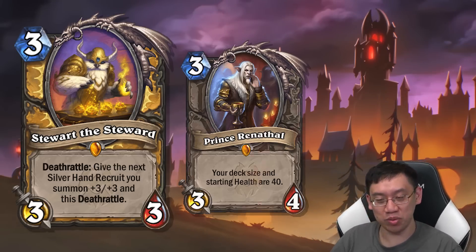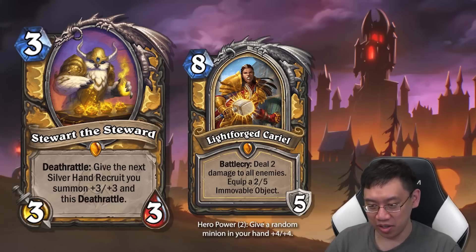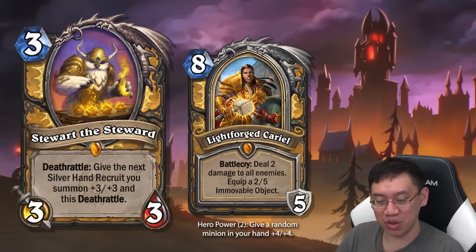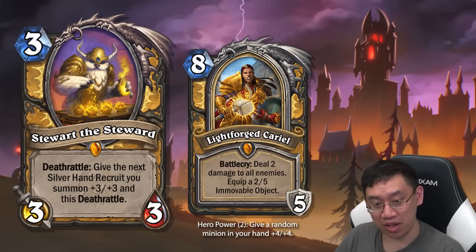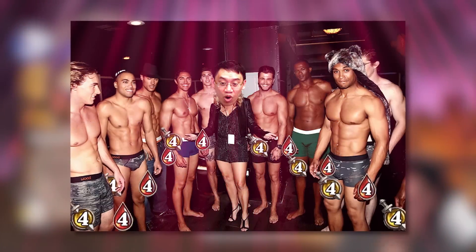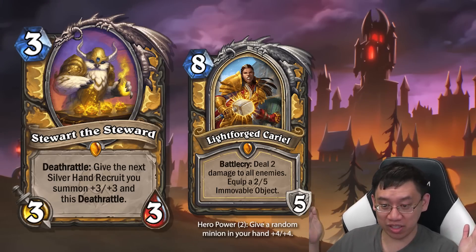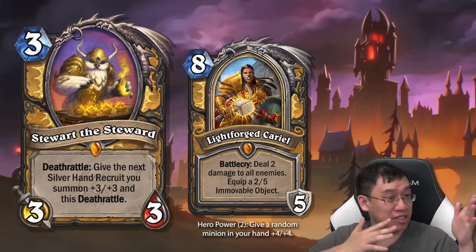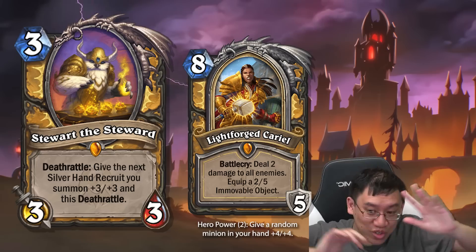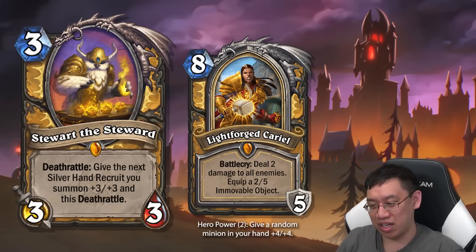This card is so good that you might not want to play Renathal, because then you have a slightly lower chance of drawing Steward the Steward. The slight downside is that when you play Cariel the hero card, you change your hero power from summoning a dude to buffing your hand. But you can still summon Silver Hand Recruits through other methods like the previously revealed cards. I'm looking forward to seeing the rest of these Paladin cards — if there's more Silver Hand Recruit synergy, I'm in guy heaven. Quest Paladin, value Paladin, pure Paladin with Elitist Snob — lots of different possibilities here.